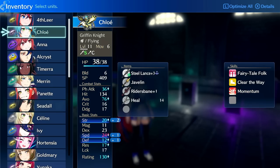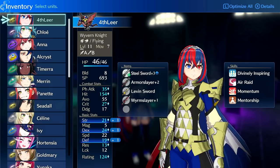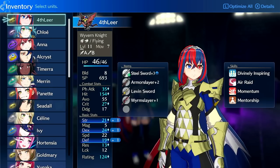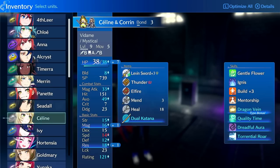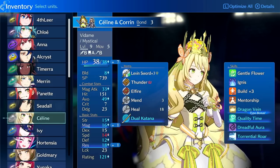Some people go crazy with Marth — they'll get bond level 10, use Mercurius, get kills with it, and spike their XP. I don't think that's needed at all. Once you understand the maps, Maddening is really not that difficult. Low level of investment — she can stay in her own class, just a Master Seal, nothing crazy.